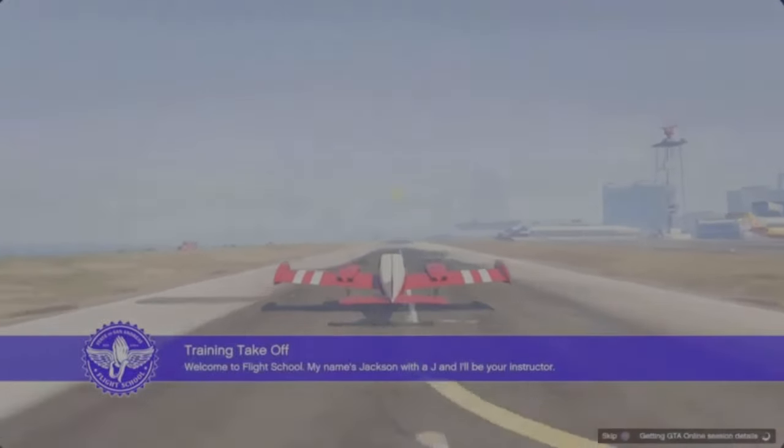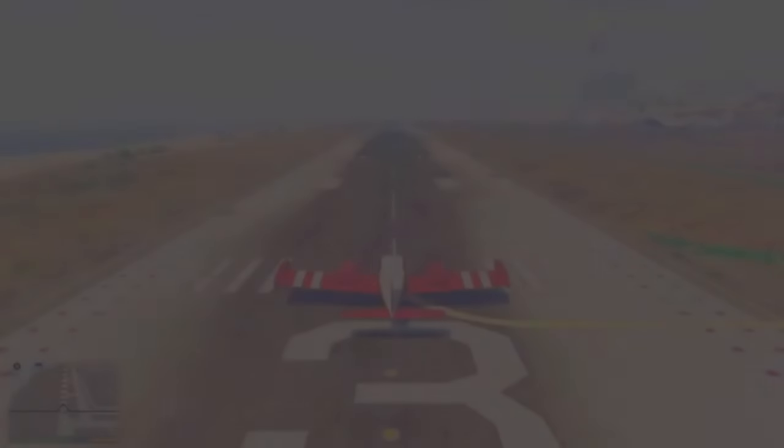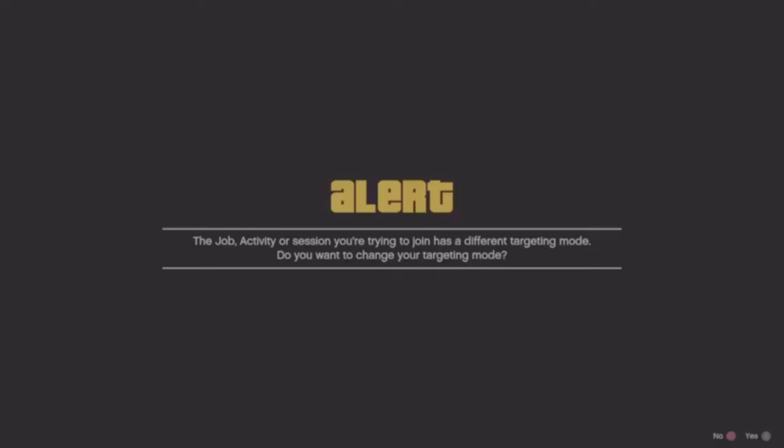Once it has started, join the friend that's in a different target mode again — accept the first alert and decline the second alert. Once you get on the screen, wait till the start timer says Go, then hop out of the plane, join the friend in a different target mode, accept the first alert, and stay on the second alert for 30 seconds. Once you've stayed on the second alert for 30 seconds, decline it. Michael should spawn back right at the Flight School — this may take a little bit of timing.